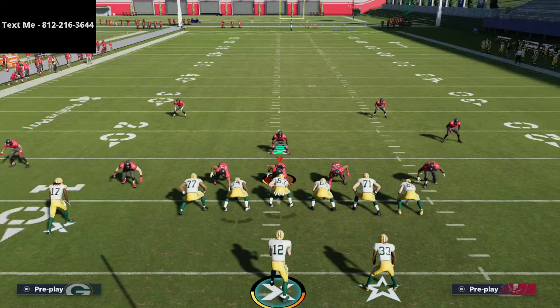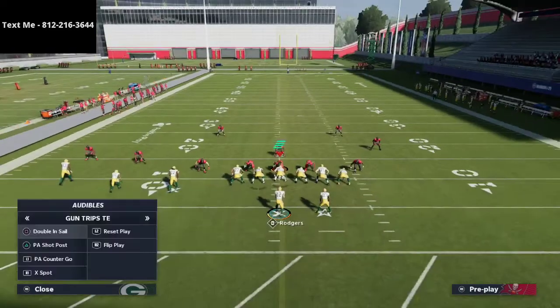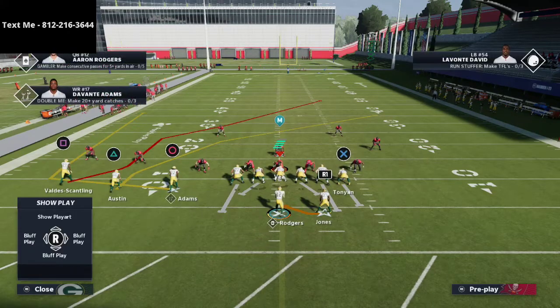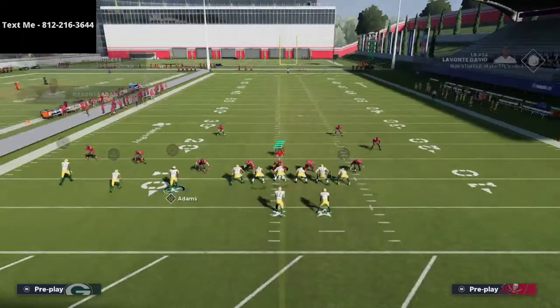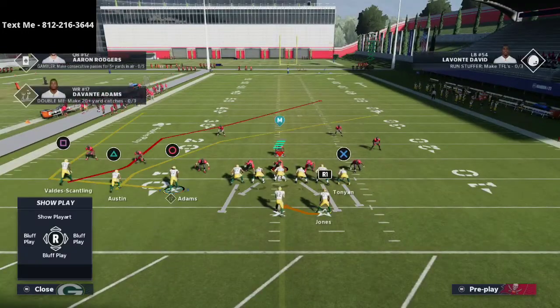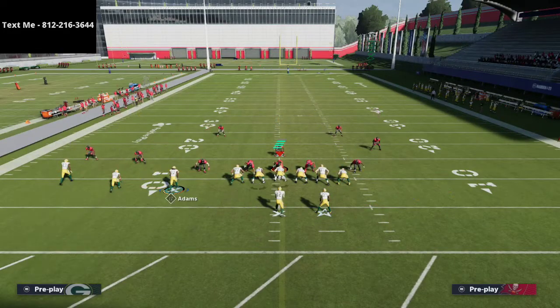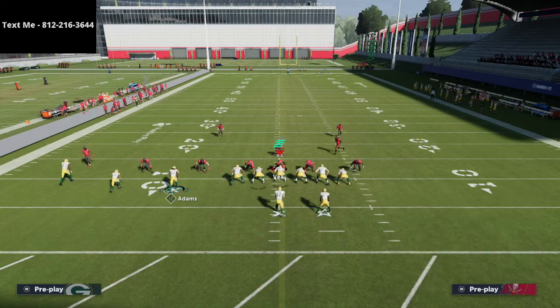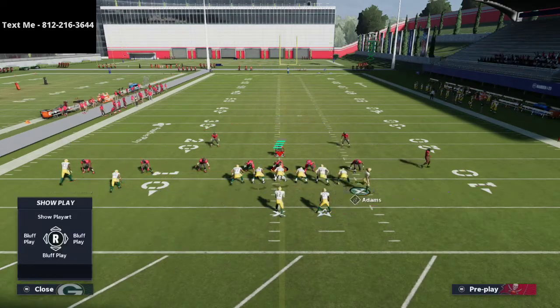The next setup I want to go over is what I think was his best — another way he would run X Spot off of PA Shot Post. From PA Shot Post, he would put one of the two slot receivers on an out-and-up, have a drag route underneath, use max protect, maybe a crossing route to the tight end. He would then motion Adams to the right on an out-and-up. Since I don't have the out-and-up available, I'll put him on a fade.